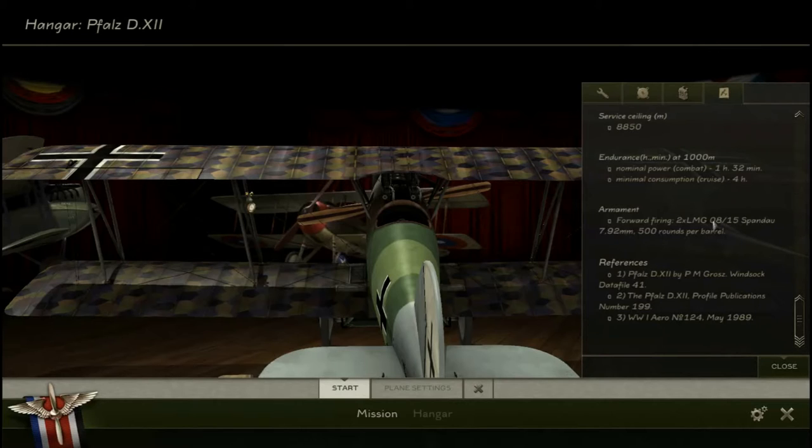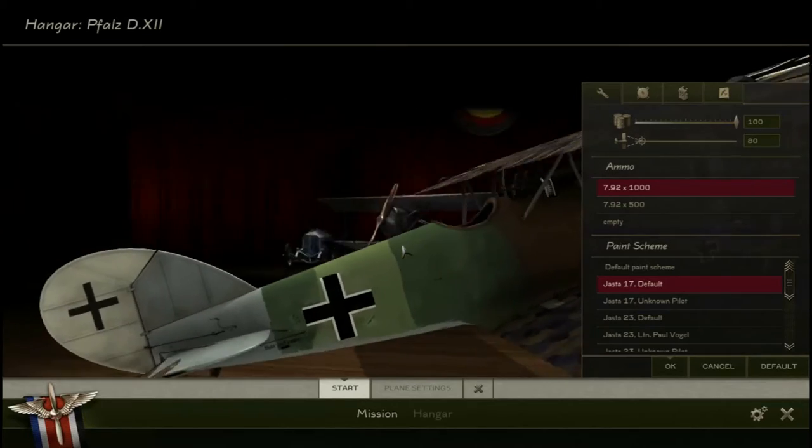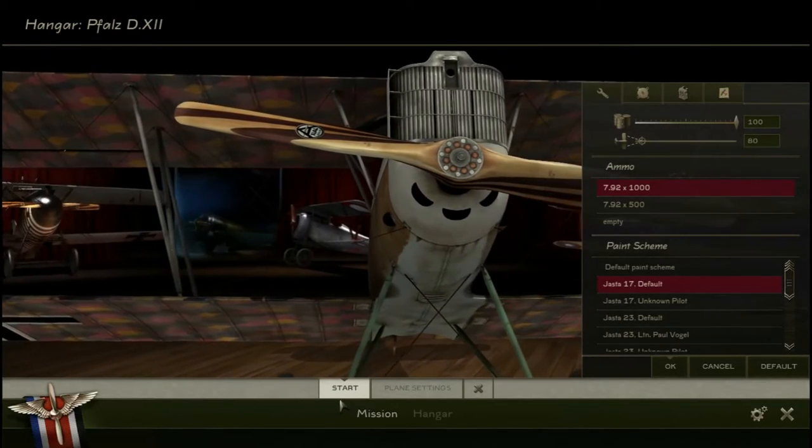I'll scroll slowly down here so you can get a bit of the climb rate and that kind of stuff. As you can see, we've got 500 rounds per barrel, so I won't run into ammunition problems like with the Newport 28, which will be really helpful. Let's get a bit less fuel so I can take off more easily.